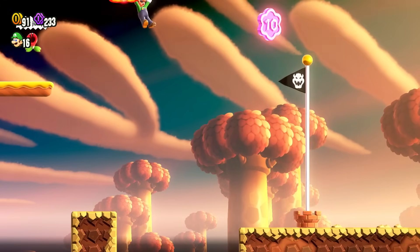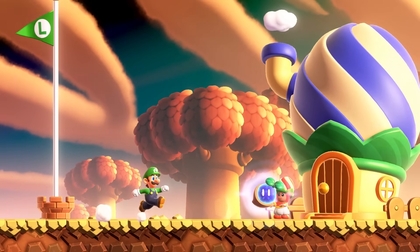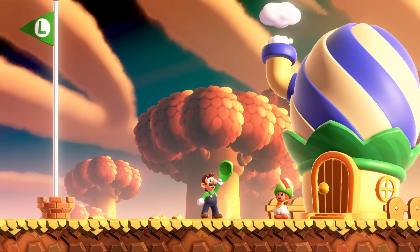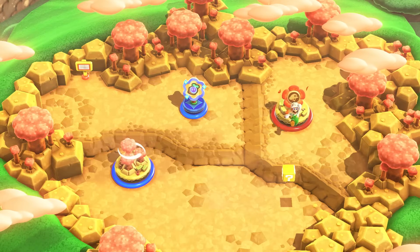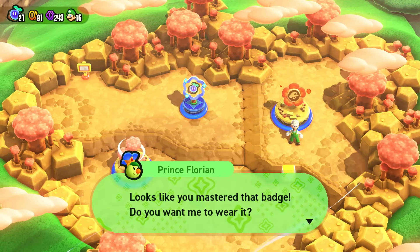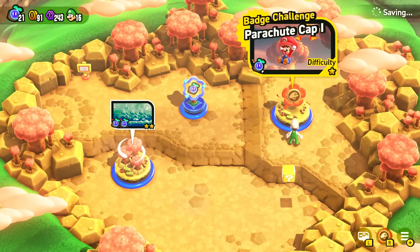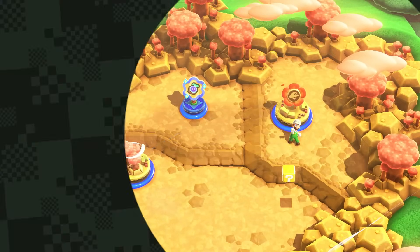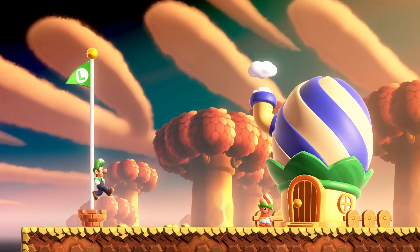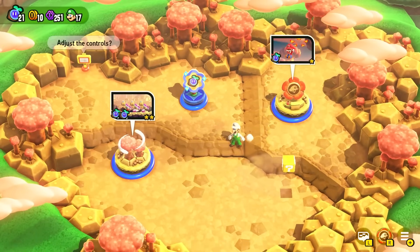I almost make it but it's not quite the golden flagpole I was looking for, so I'll have to try that part again. We still get the course clear though, which is fantastic. Prince Florian says it looks like I've mastered that badge — do I want him to wear it? Sure! I appreciate this one quite a lot. I hop right back in — that golden flagpole is calling my name. This time I just had to throw myself forward with a little bit more speed, and course clear — awesome!